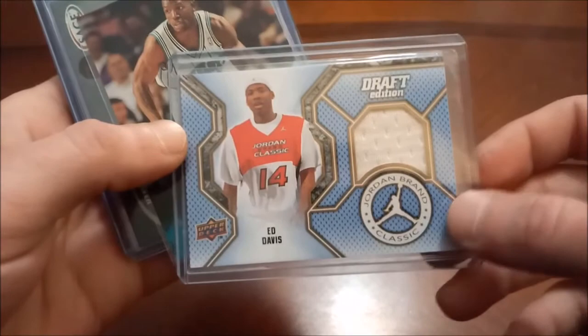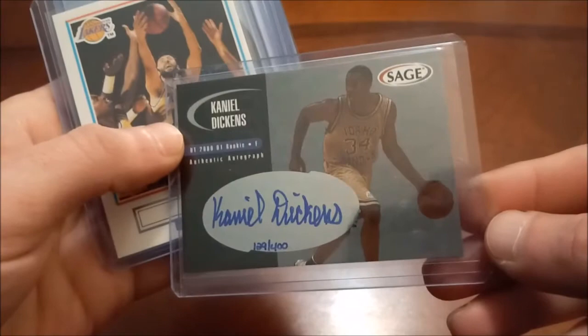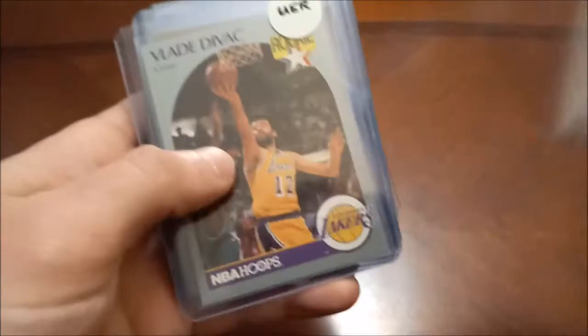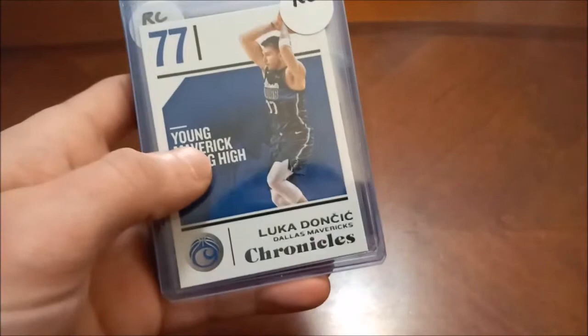Ed Davis — out of, I think, those North Carolina boxes or something. I'm not really sure, I think I got that out of a grab bag. Tony Delk — former Celtic. Another one of those autographs — Daniel Dickens out of 400, you can see he was drafted by Utah. There's Vladi Divac's rookie card, there's his Hoops with an uncorrected error and his Skybox. Dante Divincenzo — Rated Rookie, Hoops.